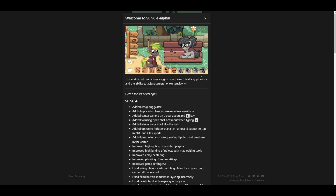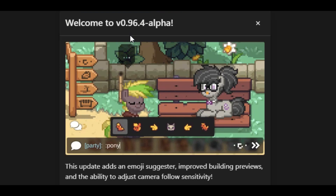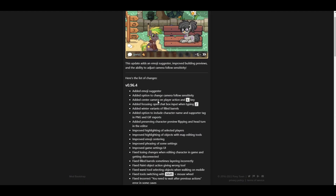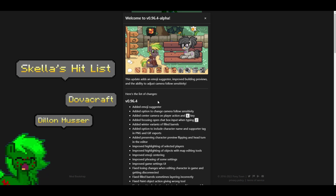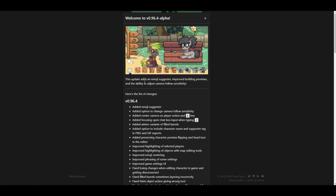Hello all and welcome back to another Pony Town news update video. Today we have version 0.96.4, which adds lots of new things — mostly improvements, quality of life changes, and things like that.